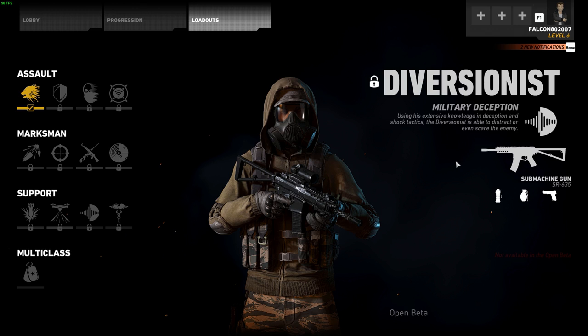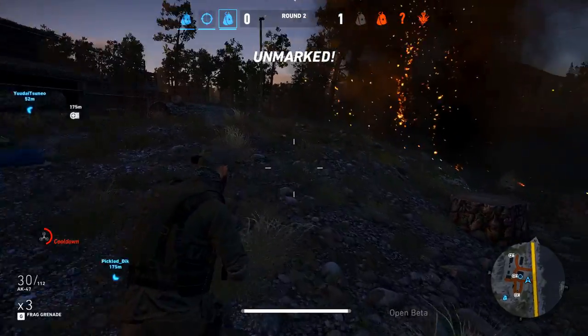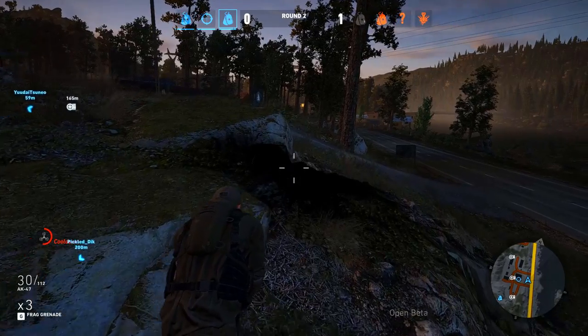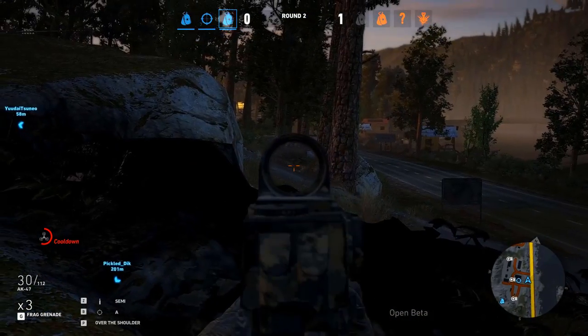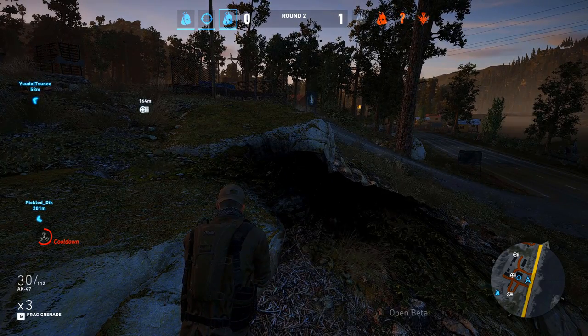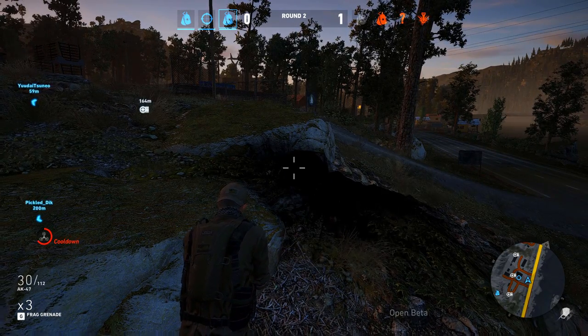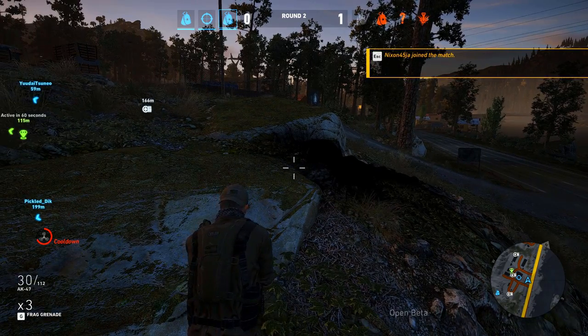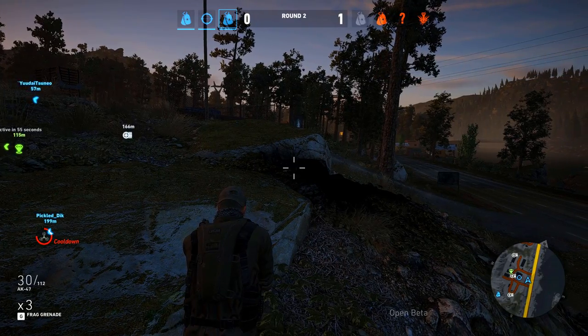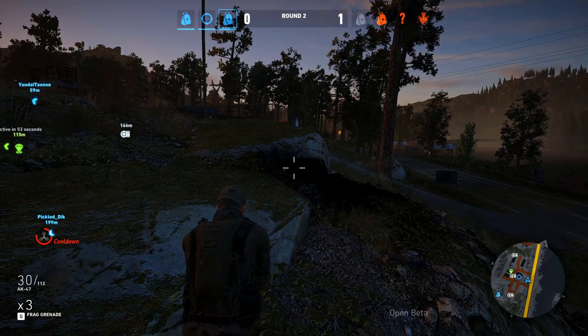Next is the Diversionist — military deception. I'm assuming his skills will divert enemies, maybe deploy sound markers to make enemies think someone is somewhere else — that'd be cool. It comes with the SR-635 submachine gun, which is a decent weapon from the campaign, not the best but solid. I also like the way he looks with the gas mask.